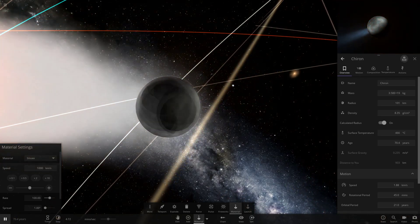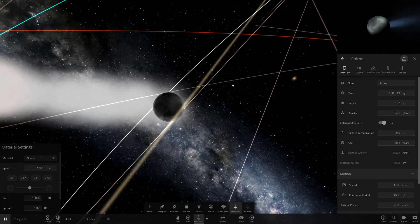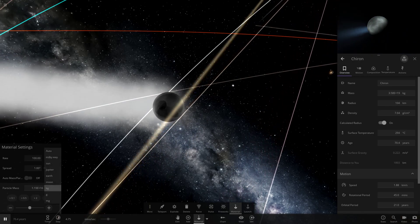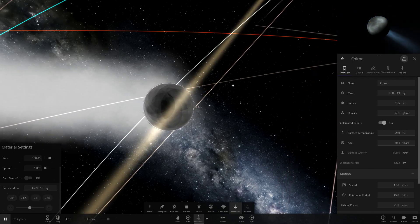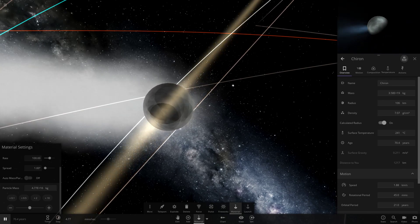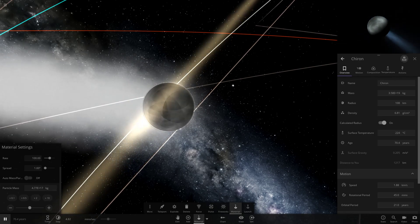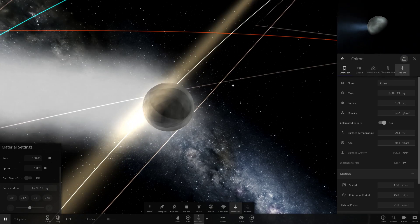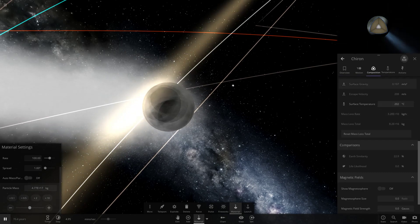Let's speed up time a bit. We need it to gain in size, so we'll keep shooting material in and hopefully it'll get larger. We want to turn on particle mass and give it a slight increase — times by 10 — and if we start shooting mass in, we're going to notice it getting larger and larger. The density on the object is going down as it's slowly getting bigger; it looks like it's losing material as well.